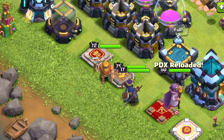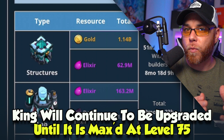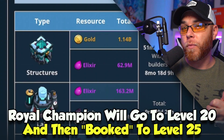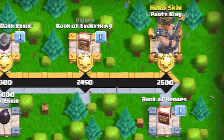Remember that Barbarian King at level 72? We're going to go ahead and keep upgrading him after the Clan War Leagues to level 75. The Royal Champion, on the other hand, we're going to upgrade to about level 20-ish and then slow way down, because each individual month you get one free Book of Heroes at the end of the season pass. So we have to be able to spend that free Book of Heroes, and the best place to do that is on our Royal Champion.